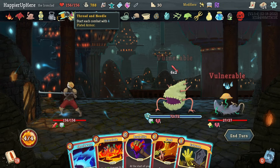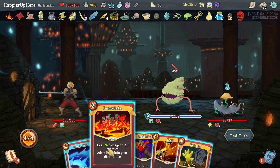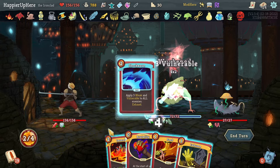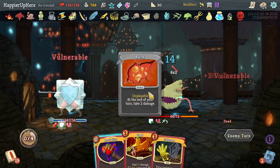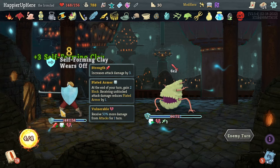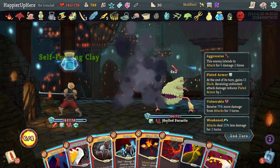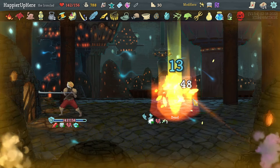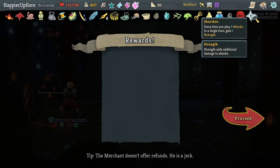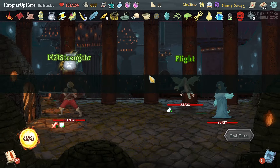This kills the backliner and makes me vulnerable, which is fine. I should have played Brutality for more damage. I'll speed this up and be back when I'm around 60 HP. I accidentally killed the enemy — forgot it was vulnerable. Got Shuriken: every time you play three attacks in a single turn, gain one strength. I still have a chance to lose HP — I'll speed this up again.